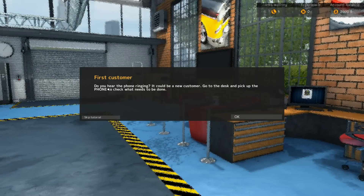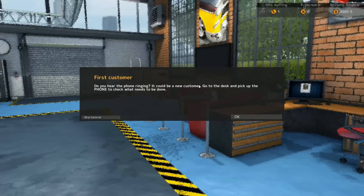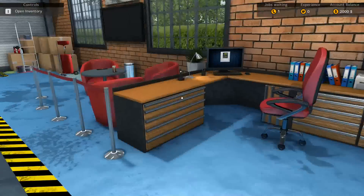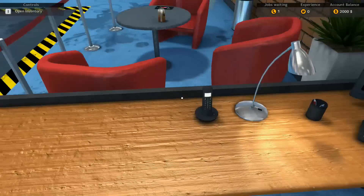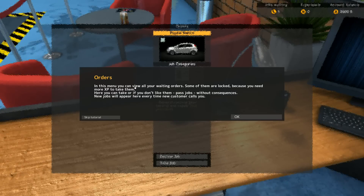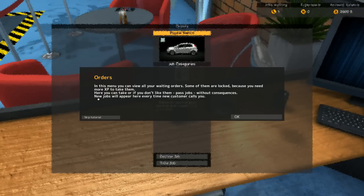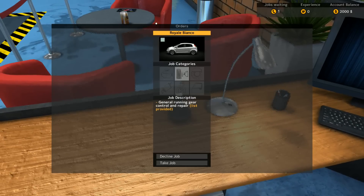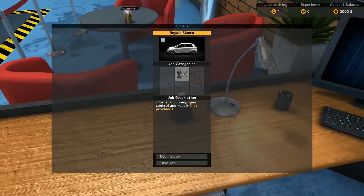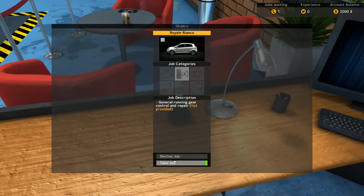Okay, so this is our garage. As you can see, we have our first customer — the phone is ringing. Let me turn up the sound a little bit. It could be a new customer. Go to the desk and pick up the phone. So here's our desk. That's the phone there — left click to use. In this menu you can view all of your waiting orders. Some of them are locked because you need more XP to take them. You can take or pass jobs without consequences. New jobs will appear here every now and again.